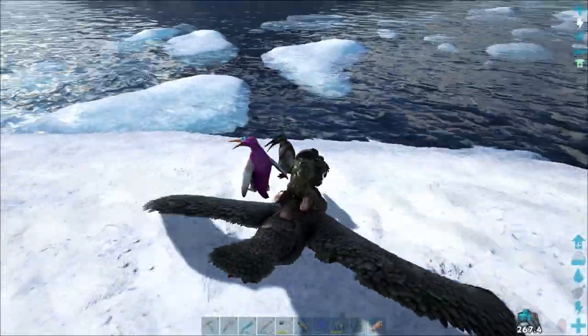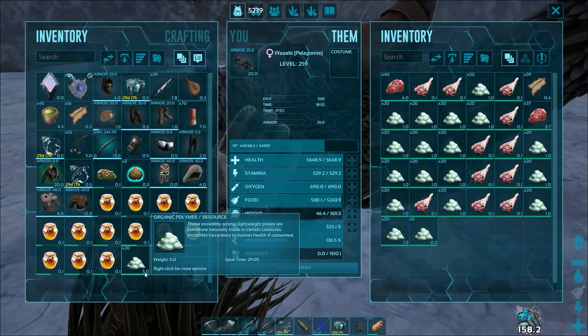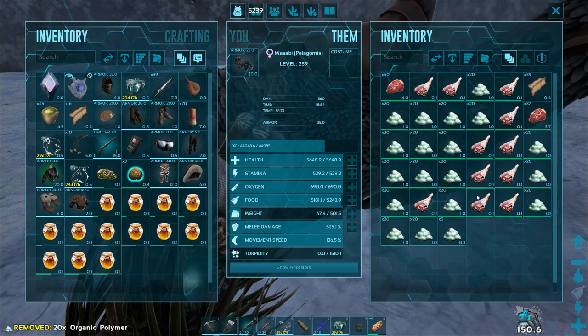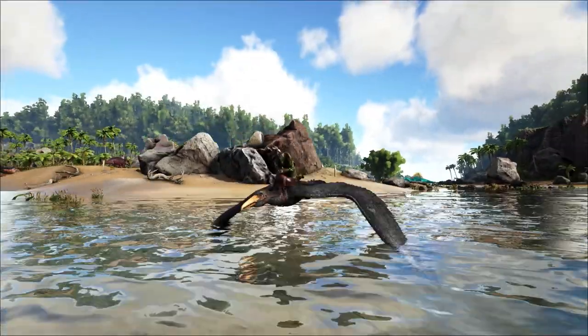But it has a few tricks up its sleeve that many may not be aware of, such as its ability to gather polymer. It takes an 80% reduction in the weight cost of organic polymer, making it a very effective way to farm the Kairuku.